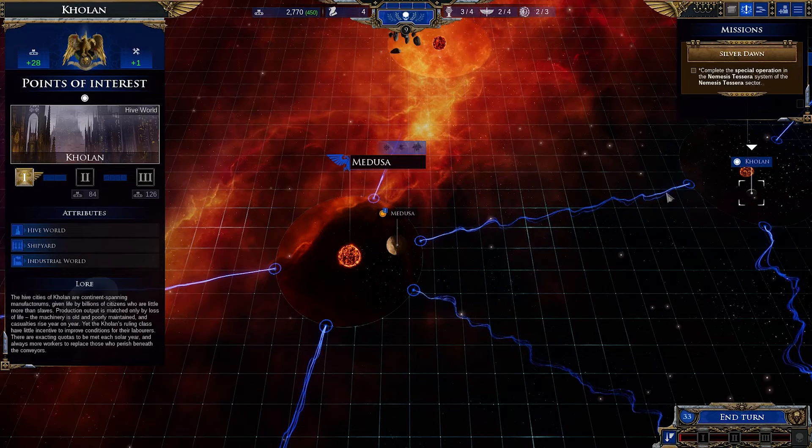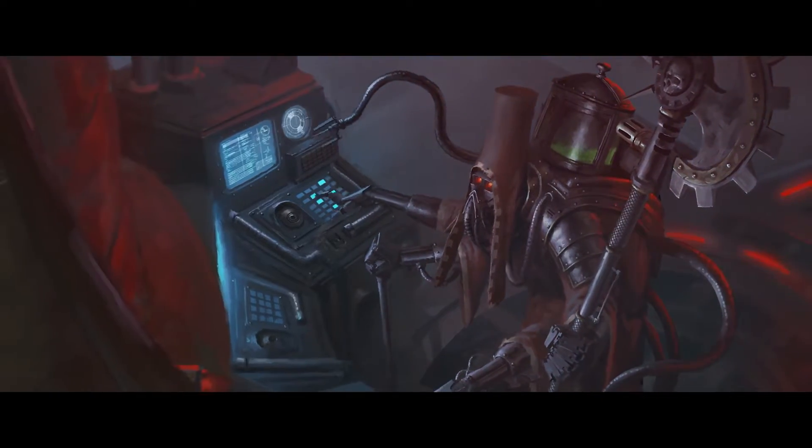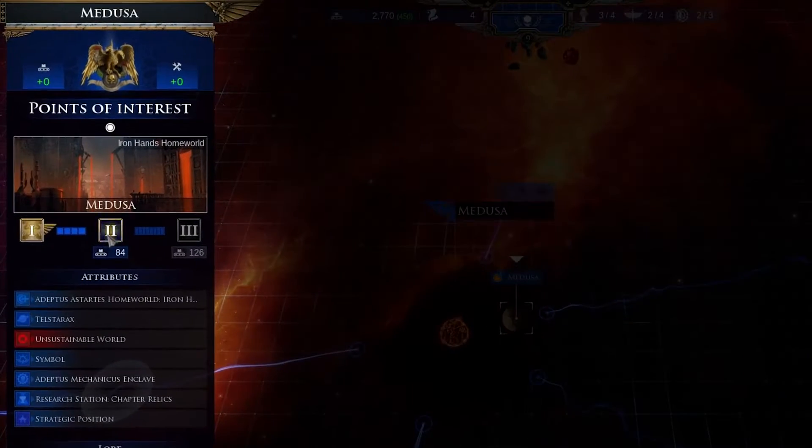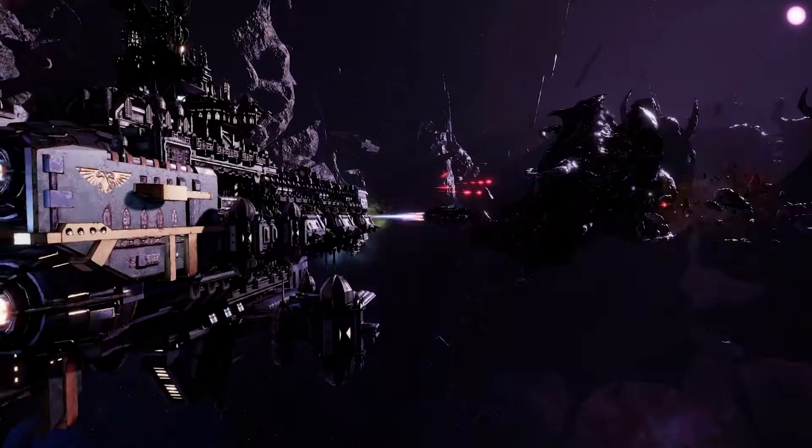Systems have unique attributes, be it an agri-world that helps your other systems grow, or an Adeptus Mechanicus research lab that improves your ships. With Chaos flooding the galaxy, it's up to you to reclaim these worlds and put them to work for your faction.